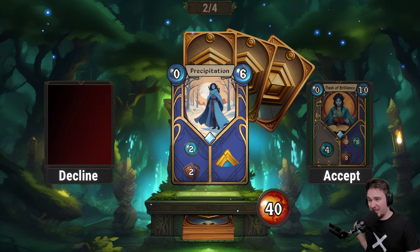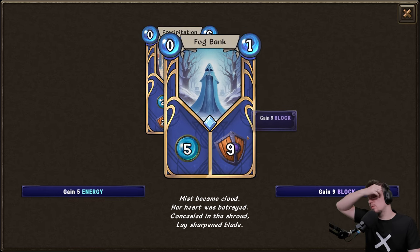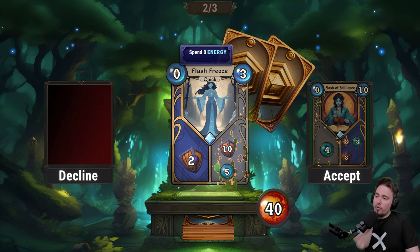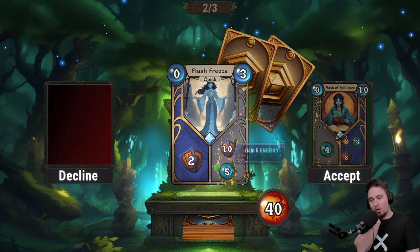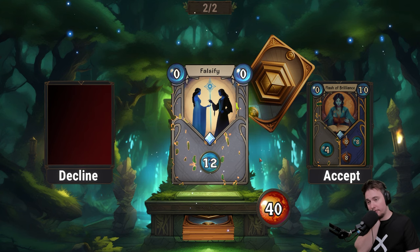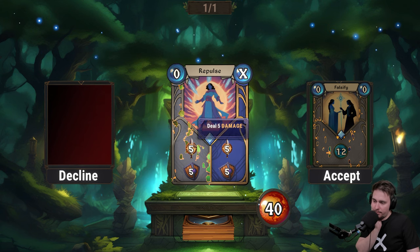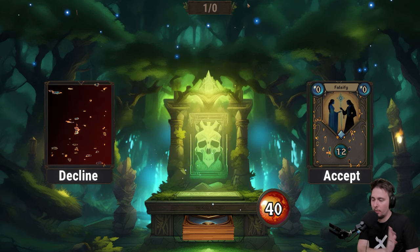For 10 energy we can have 8 damage, 8 mana, and 8 block all together — that's so good but very expensive. For six we can upgrade and it costs five or nine. That's really expensive too. Decline. For zero we get two block, or for one time paying three we gain 10 block and 5 energy. Decline. Falsify — I'll get energy, so I accept this. Repulse: five damage and five armor, then it goes away — or spend all energy for an upgraded effect. Decline, and we get one augment.